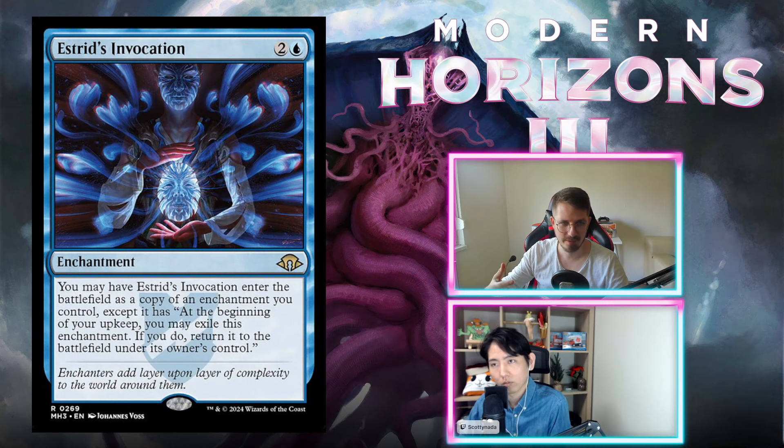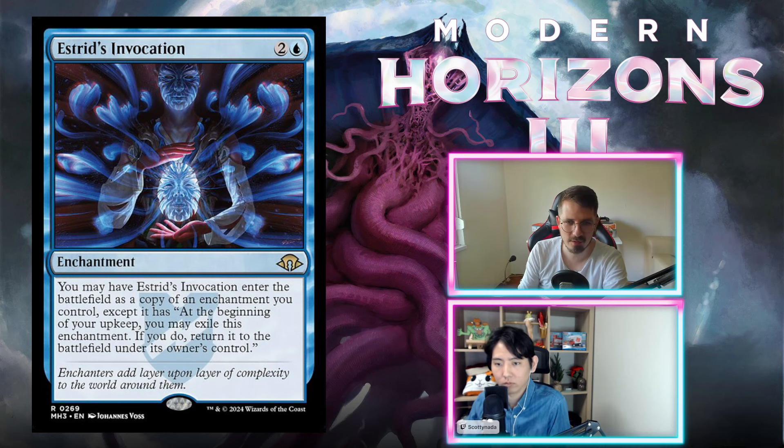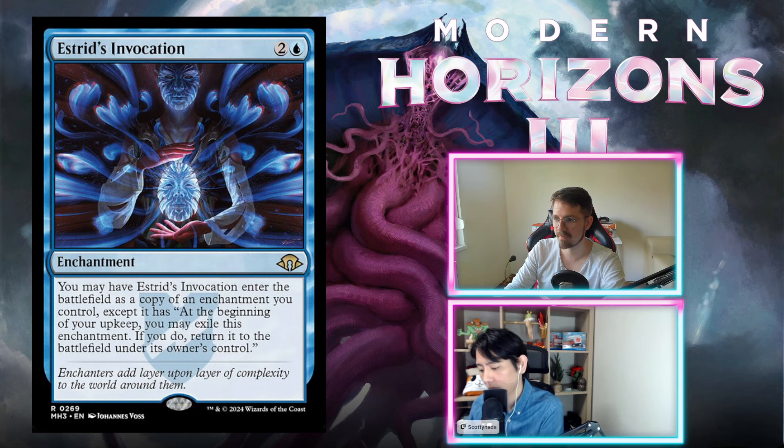Estrid's Invocation — rare, two and a blue. You may have it enter as a copy of an enchantment you control, except at the beginning of your upkeep you may exile this enchantment and return it to the battlefield under its own control. So it can copy an enchantment again and again. Too much conditionality — even in a deck with good enchantments, sometimes you're going to lose to this because the opponent has two amazing enchantments. I don't think that's enough. Just an F — too conditional, going to be a dead card a lot.